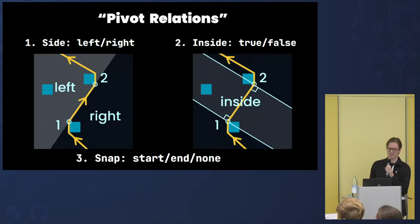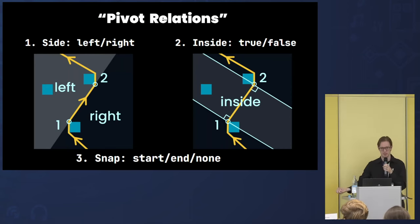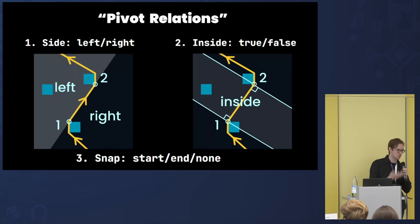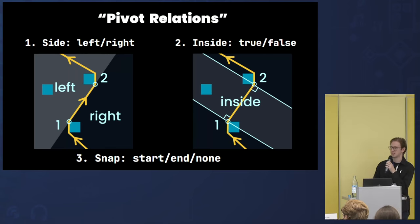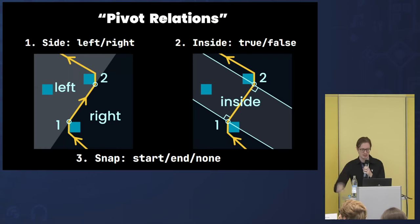How do we convert our logic to pure math? The basics are already there — all corners are just 2D points, all wire points are just 2D points. We need to calculate relations between them: where everything is situated in relation to everything else. I call this stuff 'pivot relations,' because pivots are the corner points. Pivot relations describe where all corners are situated in relation to each section of the wire — each pair of neighboring wire points.